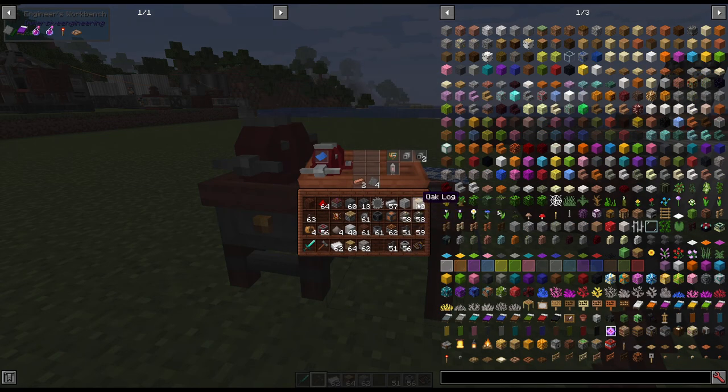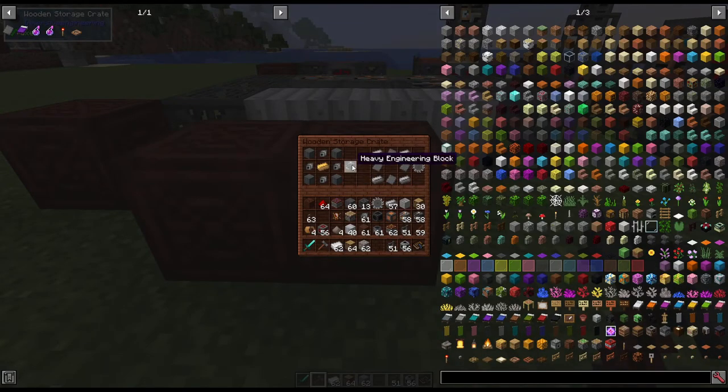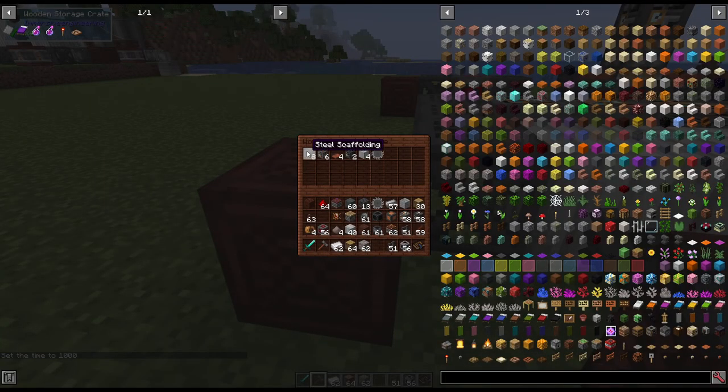Most packs don't allow you to make the blueprint — you have to find them. Next recipe is steel sheet metal: four steel plates makes one. Then we need heavy engineering blocks — four steel sheet metal, four steel mechanical components, and an electrum ingot. Electrum and similar items were covered in previous Immersive Engineering tutorials. We're also going to need a saw blade: four steel ingots and four steel plates. For the sawmill you'll need eight steel scaffolding, six light engineering blocks, four conveyor belts, two heavy engineering blocks, four iron sheet metal, and a saw blade.